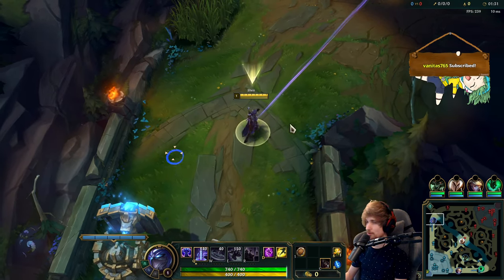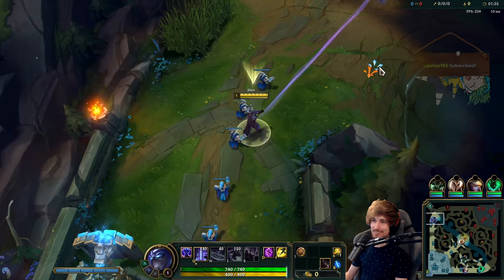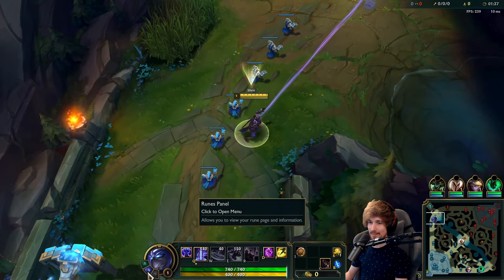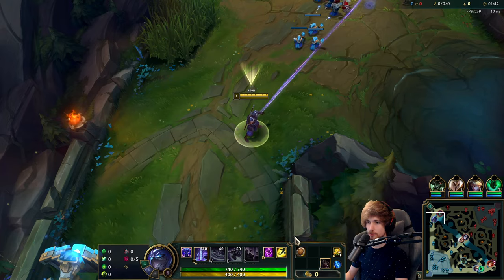Welcome back to another YouTube video. Today we're playing Shen top lane versus Akali. For the runes we're running Grasp, Shield Bash, Second Wind, Overgrowth, Cheap Shot, and Ultimate Hunter.